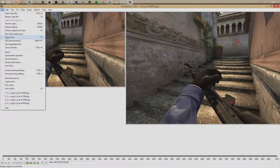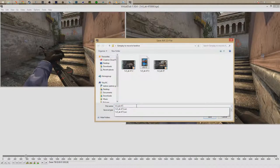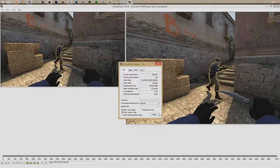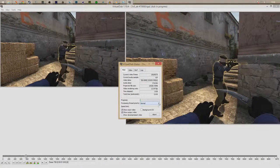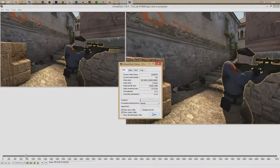Hit File > Save As AVI, or press F7. It'll open a save dialog - call it whatever you want, save it wherever you want, and click Save. What this does is render out your clip. It's going to open a progress window and start rendering out your clip. Once you've got this clip sorted, I'll show you how to actually put it in Vegas or whatever editing program you use to edit the clip up.